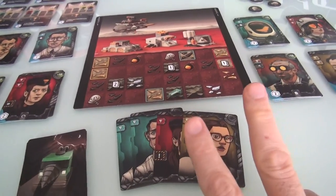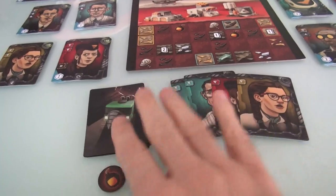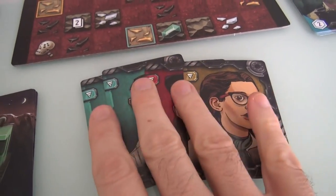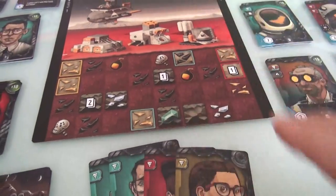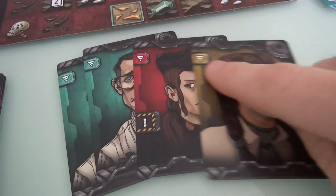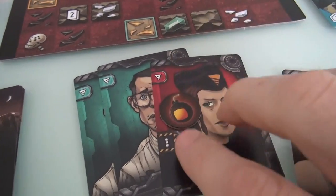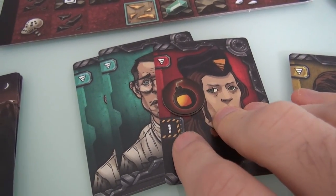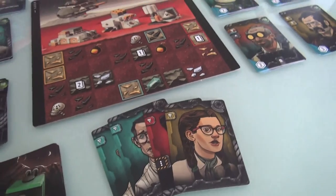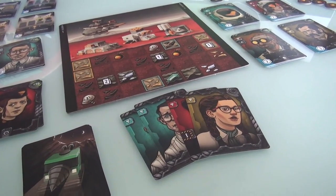On my turn I get to do two actions. Those actions can be any combination of: draw more cards (drawing two cards to build a bigger hand), drill (using drill cards to collect resources from under the surface of Mars), or bomb (if I have bombs available). My first of two actions will be a drilling action.